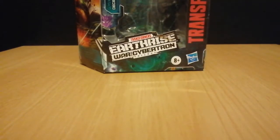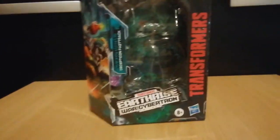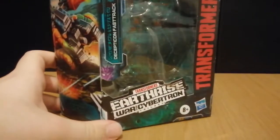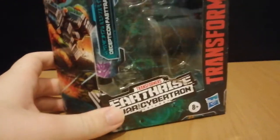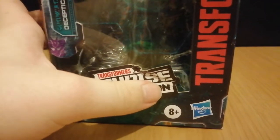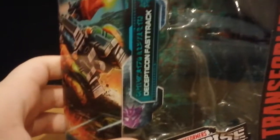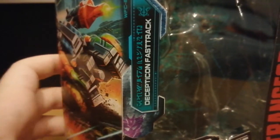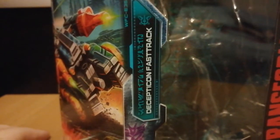I almost forgot the packaging, and with every War for Cybertron Trilogy figure I always look at the box, so let's just do that. Well, like every Earthrise box it's pretty much the same, although with this one we've got some damage that was not by me - that's how it arrived. Here we can see that his name is Decepticon Fast Track, so he's using the Decepticon prefix - I'm guessing for trademark reasons.